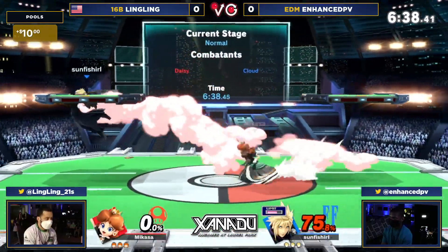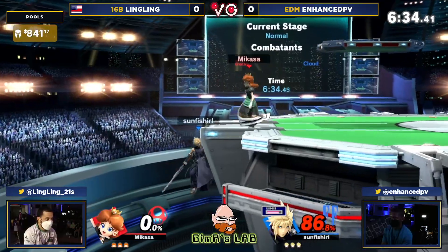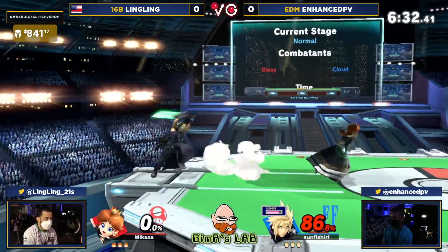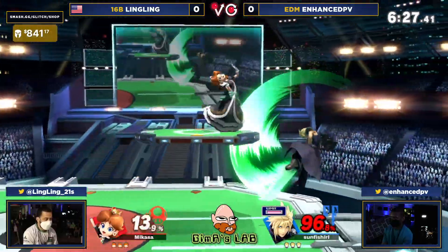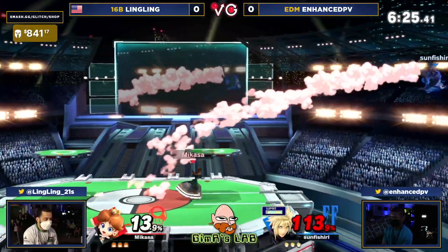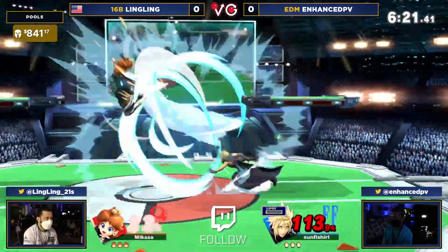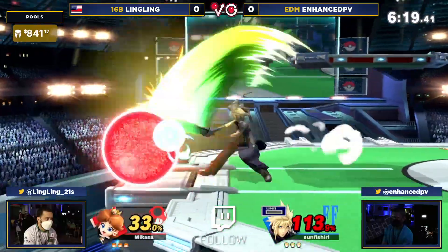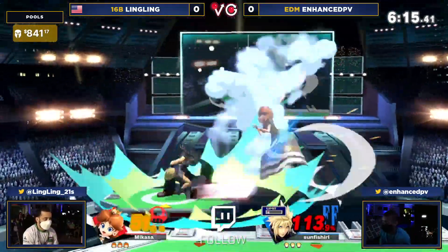A couple nice float cancel back airs just trying to control the stage here, put some good pressure on. Enhanced PV — I don't know if the nerves are there or whatnot — but they are struggling, have not landed a hit yet. 96%! There we go, finally gets something on the board. We're gonna see that limit come out here a little bit to maybe try to equalize things just a little bit. At least gets the blade beam in there, but it hasn't really had opportunity to find too many openings — that's just Ling playing very passively around his shield.